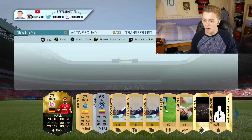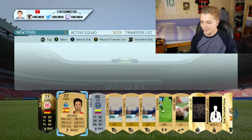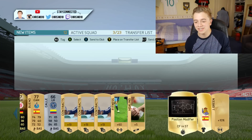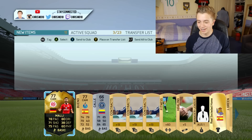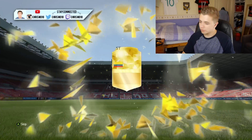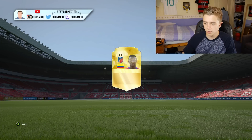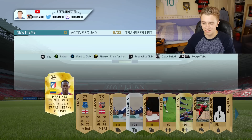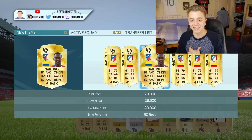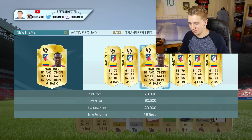Skip this one. We've got another inform — Mali. It's another inform. It's a shame this Team of the Week is so awful; otherwise we would have had some good players by now. We're not gonna be checking his price range anytime soon. Martinez — 84, that's actually quite good. It's probably the closest we've come to a good player so far. 30k — that's lucrative. Thank you very much.